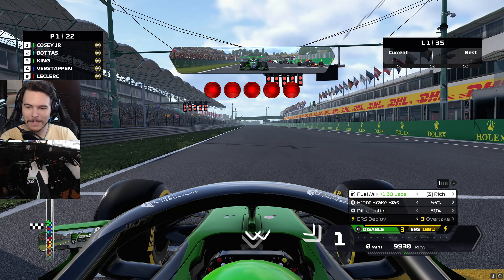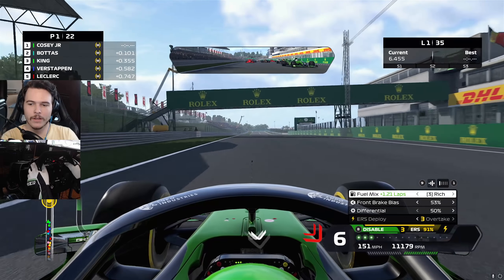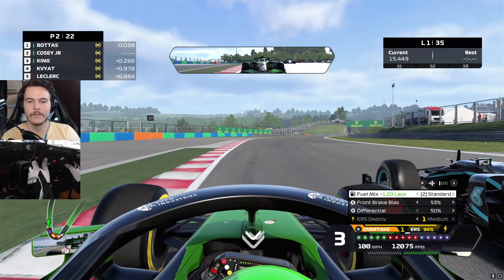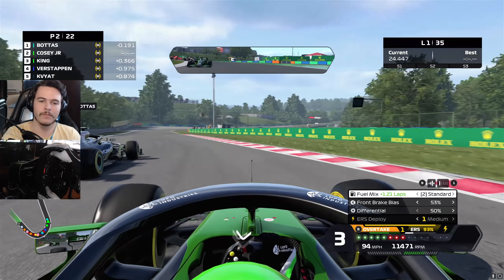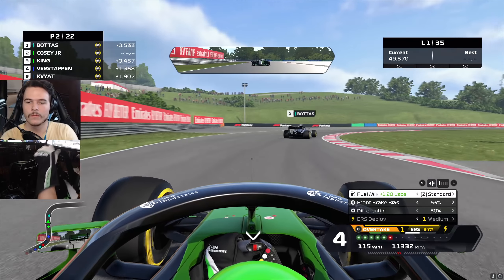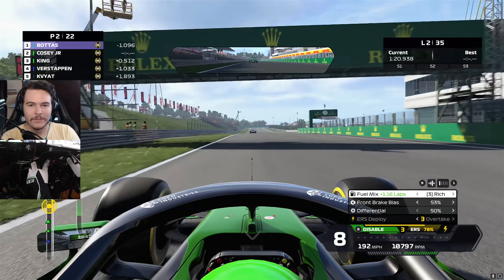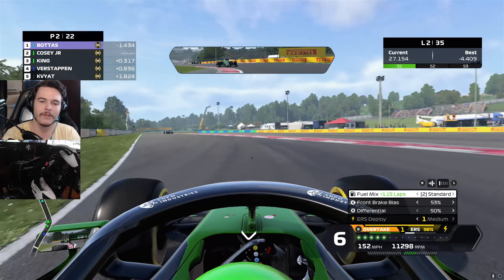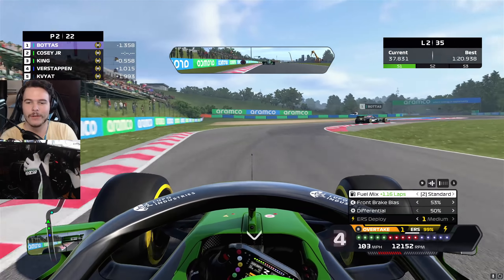Off the start and — balls. Bottas out-pulled me right away. He just blew right by me. The only threat around me now is Jordan King, so I think we're good. Bottas is quick. I would assume Bottas is more trimmed out than I am, considering how hard he pulled away at the start, but then he's also killing me through the rest of the course. At least it's not Lewis Hamilton, I guess. This is going to be a long race.